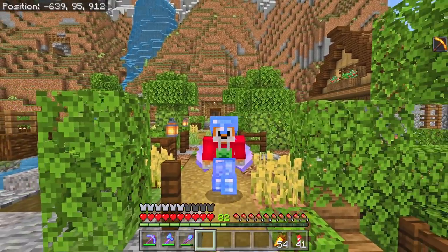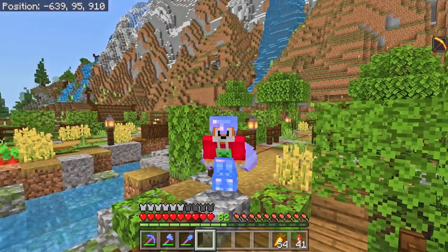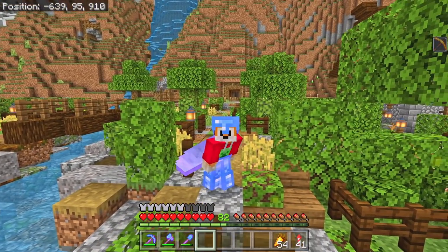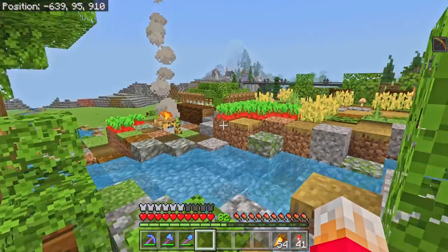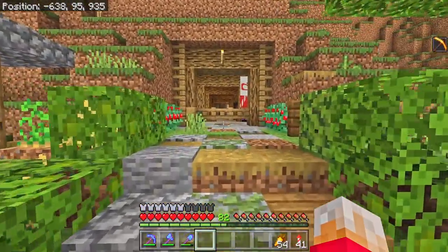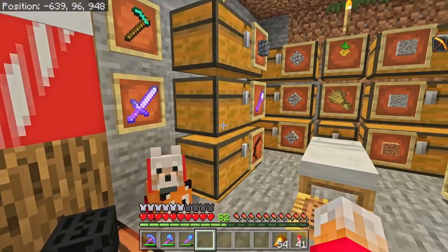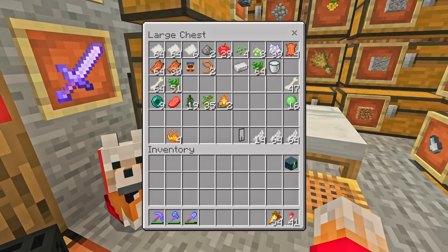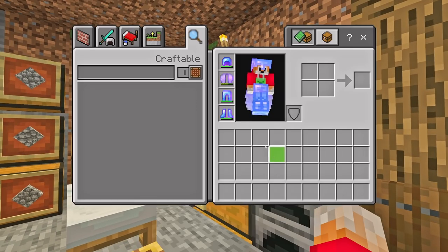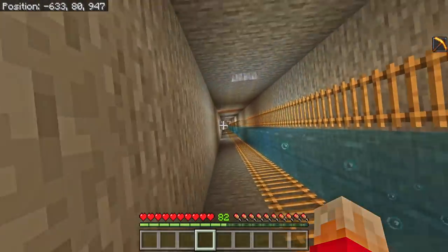Unfortunately we missed it. However, Mr. Pigglesworth has asked me for one of my avatars. In order to give Mr. Pigglesworth an avatar of mine, that means I have to die, which is not fun. Do you guys know of any fun ways to die in Minecraft? Let me know in the comments below and maybe we can have an episode of just fun ways to die. For now I think I'm just going to go with the very old-fashioned way.